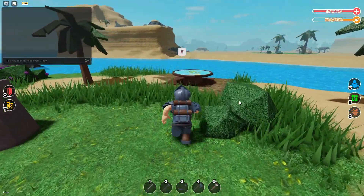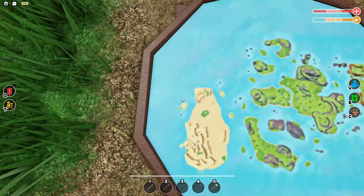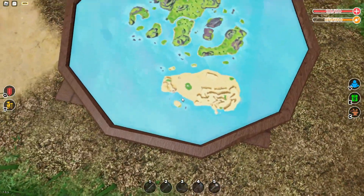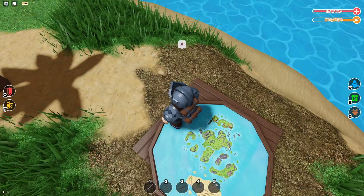What you're going to do is go ahead and place this map. You can see right here I'm in the desert, I'm on that island right there. You're going to go straight ahead and go to the plains island, right in the center of the map.